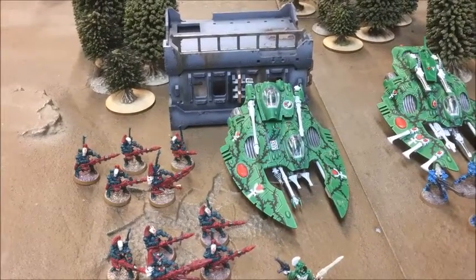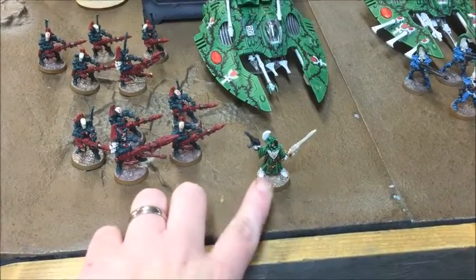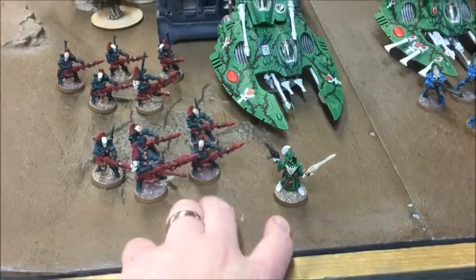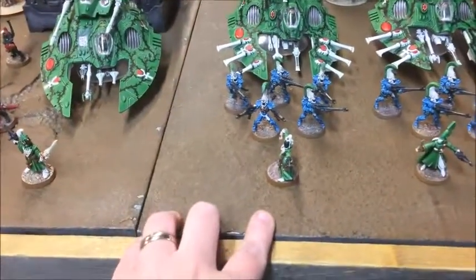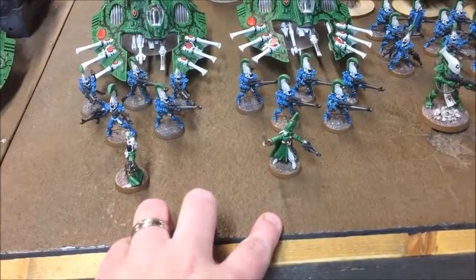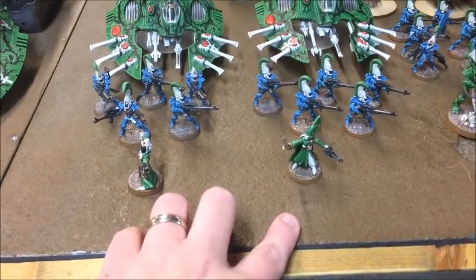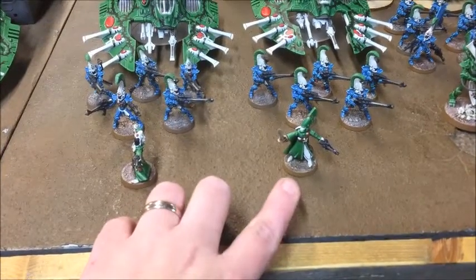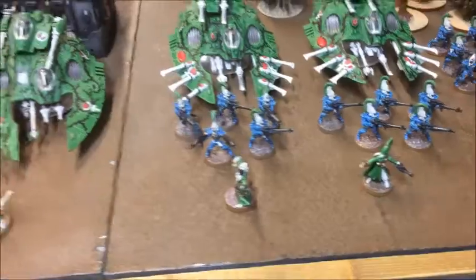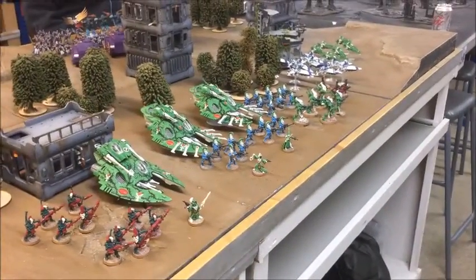Not Spirit Stones, sorry — Crystal Targeting Matrix. For my Warlock I'm going with Conceal/Reveal. The Spiritseer has Jinx and Protect. The Farseer has Doom and Fortune. He's also my Warlord with Natural Leader as his trait, and his relic is the Spirit Stone of Anathlan. Pretty typical Eldar list for me these days, but that's 2000 points of Ulthwé Eldar.